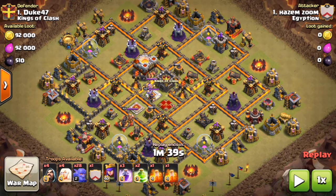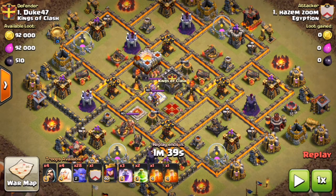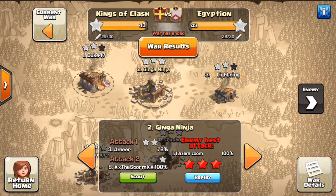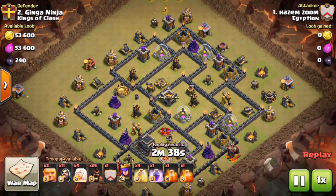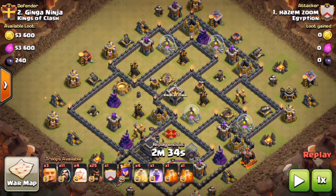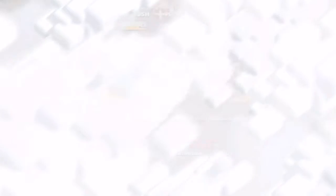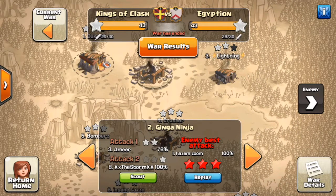As a Town Hall 11 there's no loot increase or penalty, so my war weight is simply 92,000. Now for Ninja Ninja, a Town Hall 10 attacked him as a Town Hall 9. To figure out Ninja Ninja's war weight, take the number 53,600, divide it by 8 — since the war penalty is 20% so they only see 80% — then multiply by 10. That gives you Ninja Ninja's war weight.